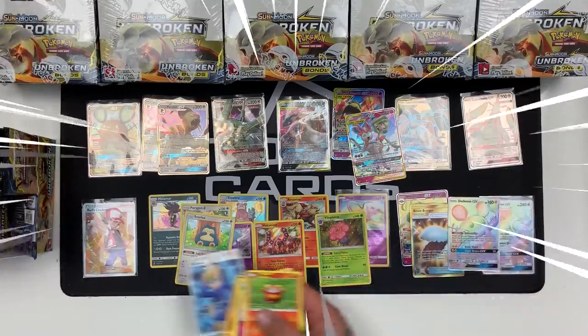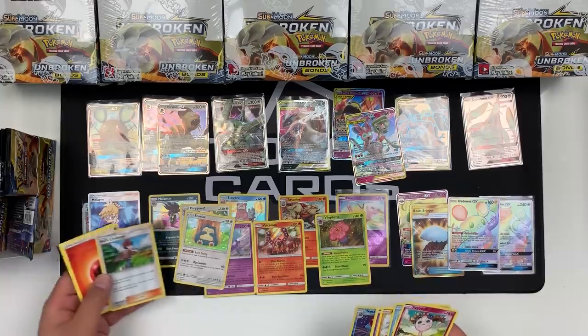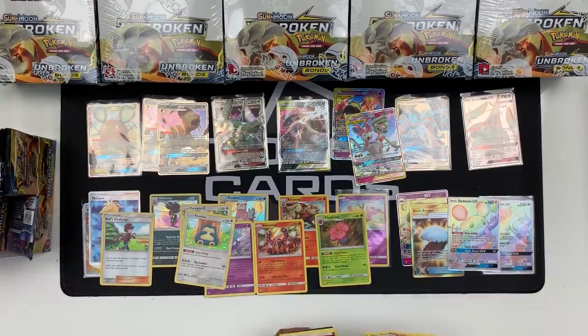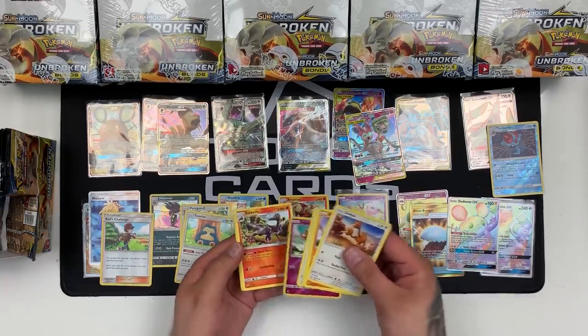We'll keep the trainers over this side. With a Hitmontop Reverse — we have Red's Challenge Holo! Very, very nice. And a Tentacruel Reverse — love Tentacruel, it's my favourite Pokemon. Then we have Jigglypuff and a Salazzle.